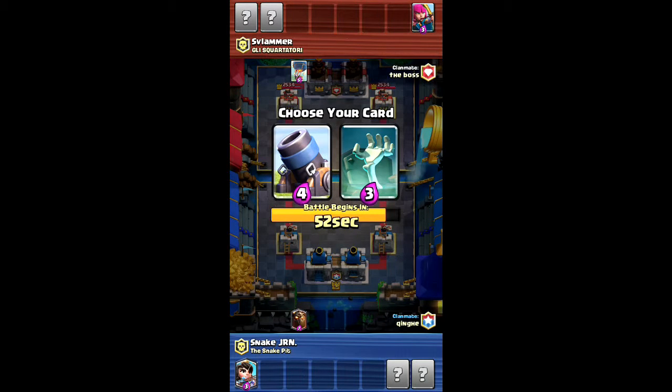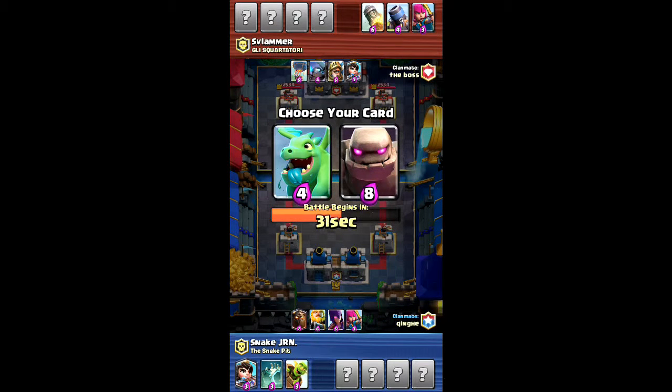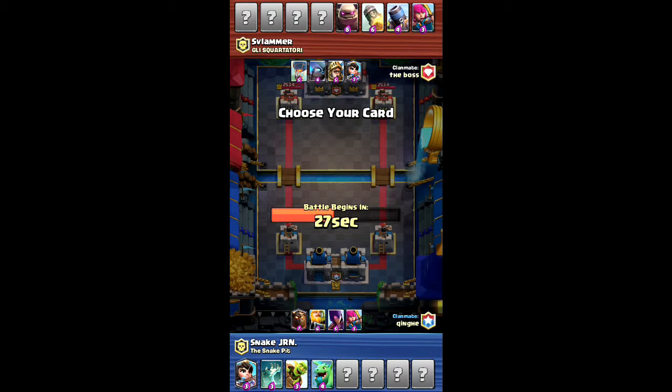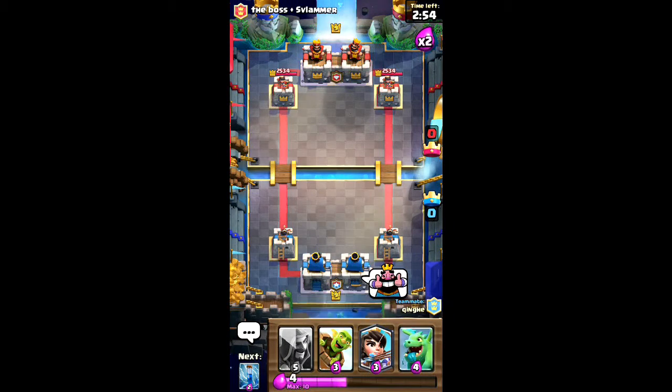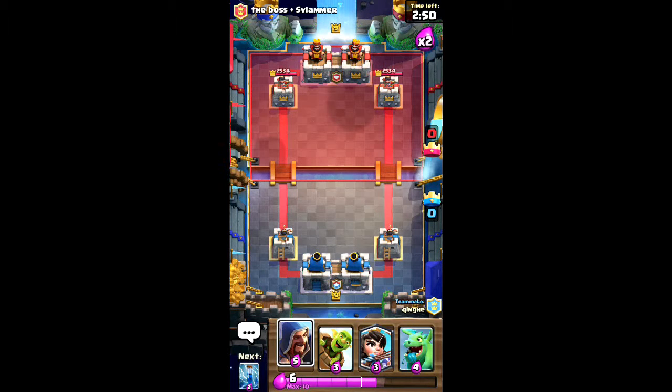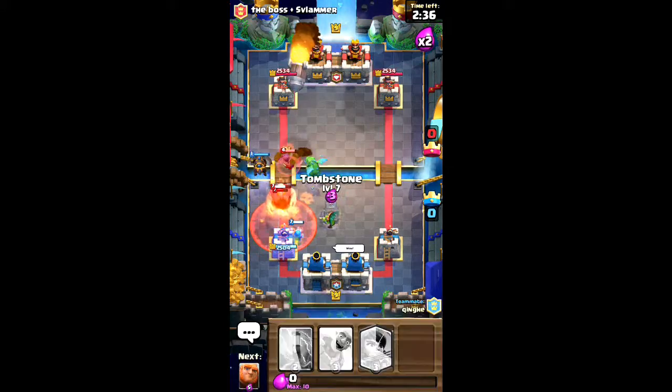Looking for a tombstone I think. He's got — oh, he's using a lot of big cards, my teammate. I would choose the golem but we've already got enough big cards, so I'm going for this. I want him to put his big lava hound right in that corner — hopefully he understands what I'm talking about. Yeah, that's right, you put it there. Oh no, don't put it there!